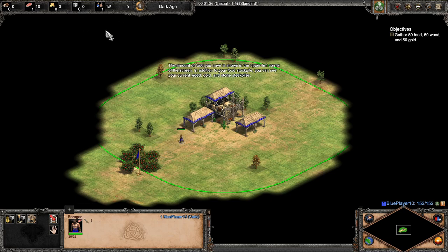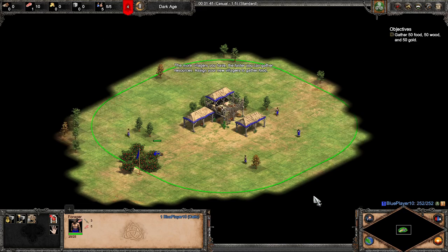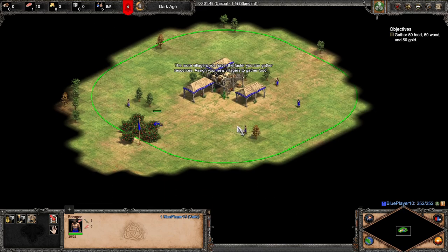The amount of food you have is shown in the upper left corner of the screen. In addition to your food stockpile, you can see your current wood, gold and stone stockpiles. The more villagers you have, the faster you can gather resources.